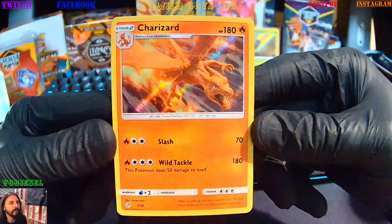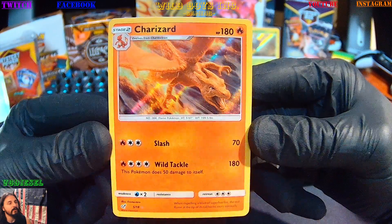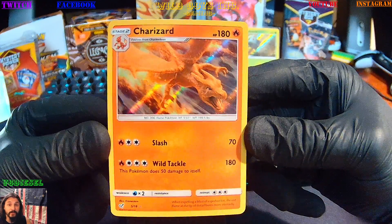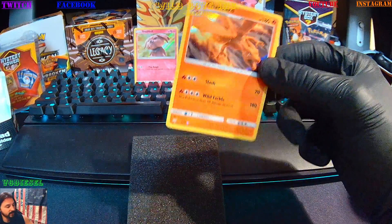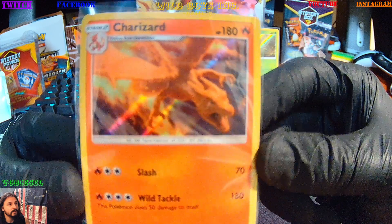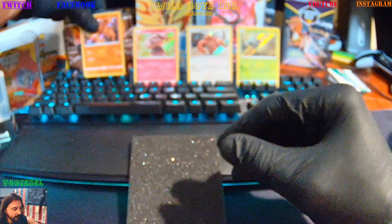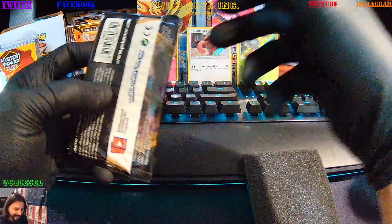Oh! We finally get him — the first Charizard! It's a rare, it's a hollow, and it's from Detective Pikachu. That's my first out of all the Pokémon cards I've done. That's my first Charizard — it's amazing! Can't believe I actually got one. It's not one of the crazy big foil ones but I'm happy because I never got one. So that's awesome. There he is — sick. I finally got one. I did it! I got him!